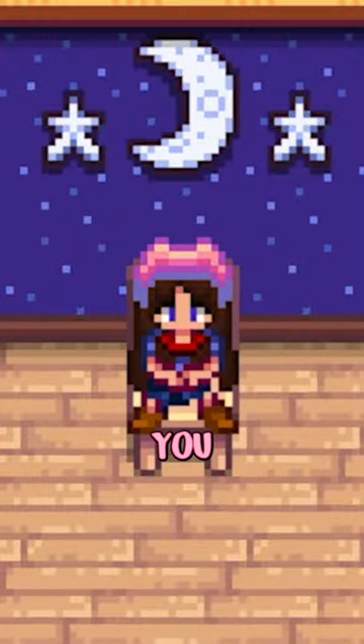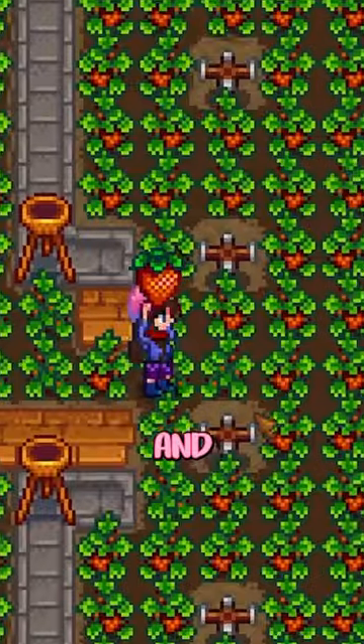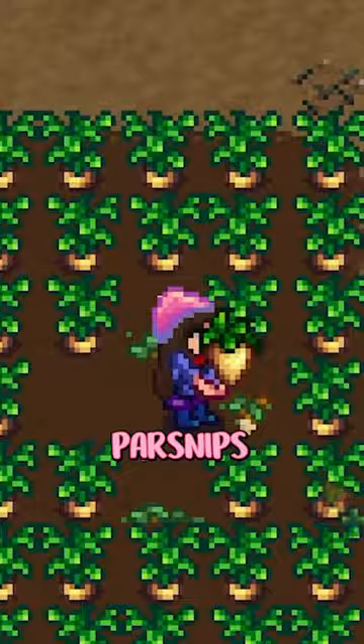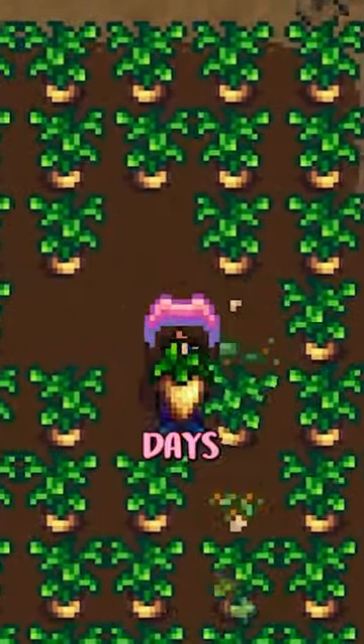Want to make a bank in Spring 1? Loomies got you. First off, you have to get your crop fields going early. That means buying crops first thing on day one and spending early game energy on maintaining your field. I'd recommend investing in some potatoes or parsnips, as potatoes are the most profitable and parsnips will grow super quick, only taking four days.